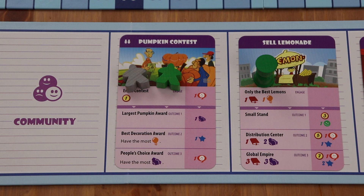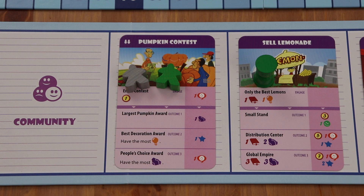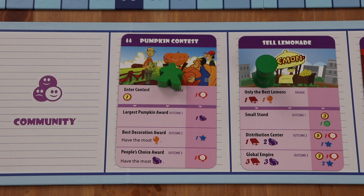When resolving a community card with more than one player marker on the card, the outcomes are resolved in player turn order. So in this instance, the gray player would get to choose which outcome they want to complete first. The gray player selects the largest pumpkin award and gains one influence, then removes their marker from the card. It's important to note that multiple players can choose the same outcome, so the green player could then choose the largest pumpkin award as well. They would remove their marker from the card, and then the card would be discarded.